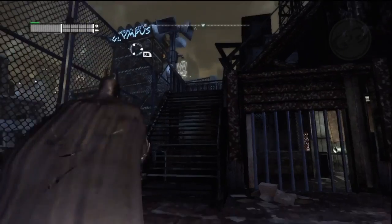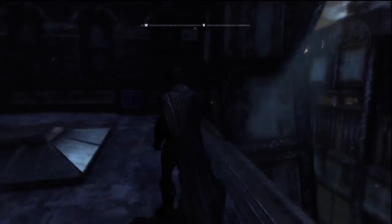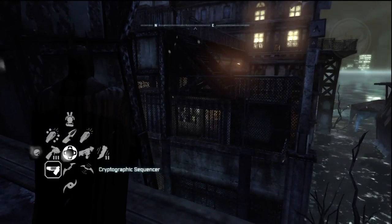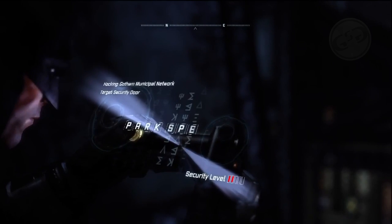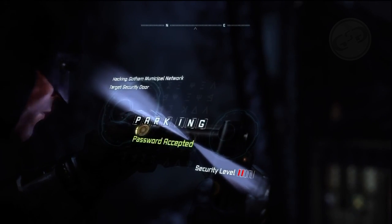Under the southwest stairs in front of the GCPD building there's a trophy that sits inside a small room. Jump to the ledge to the west to access the security panel. Look in the room and hack the panel using the password 'parking', then jump back over to collect the trophy.